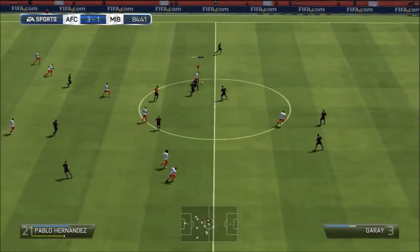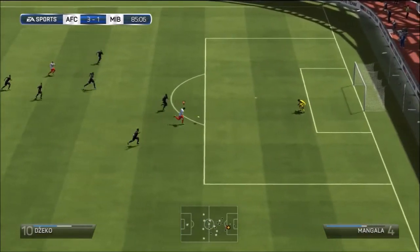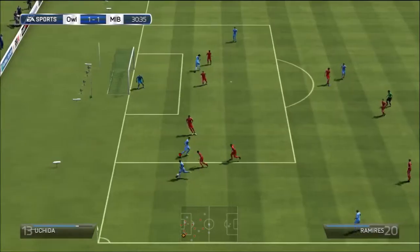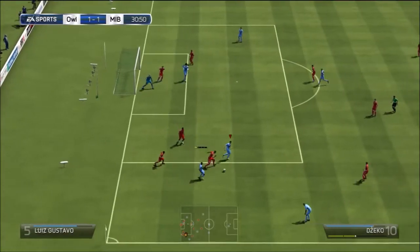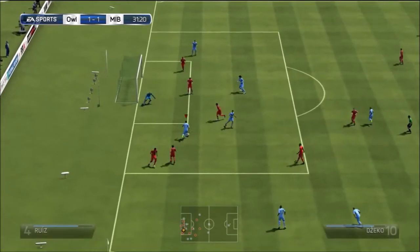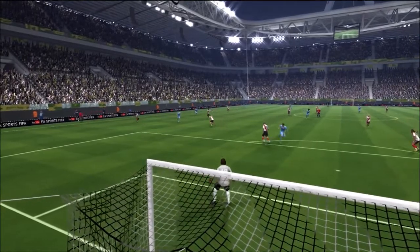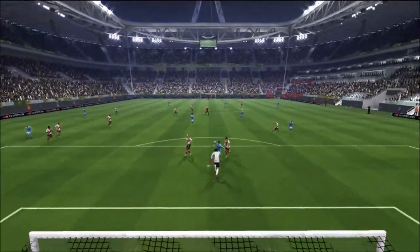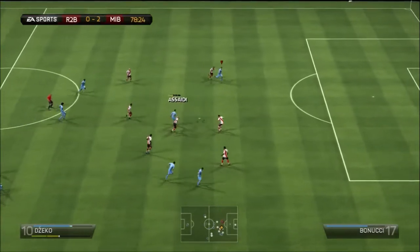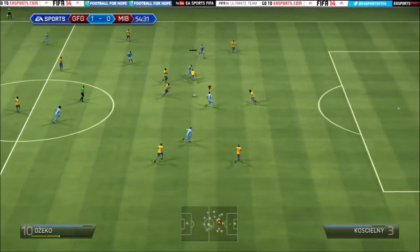You can see the power shots drilling it from anywhere — quite an interesting shot. The 95 finishing is put to good use chipping it over the keeper. There's some tactical dribbling getting it out of players, though the finesse shot does let him down on the way in. The recording went a bit corrupt so I had to recover a few goal clips from replays, but here's another power shot.